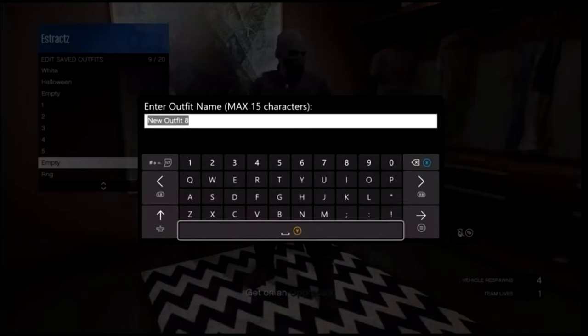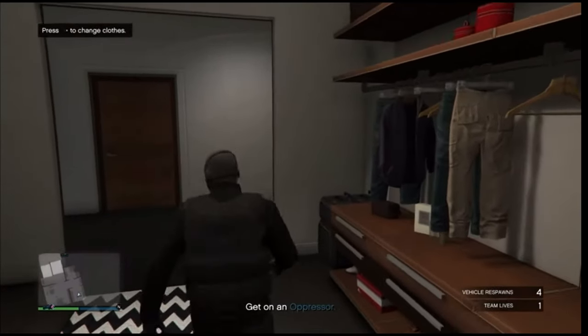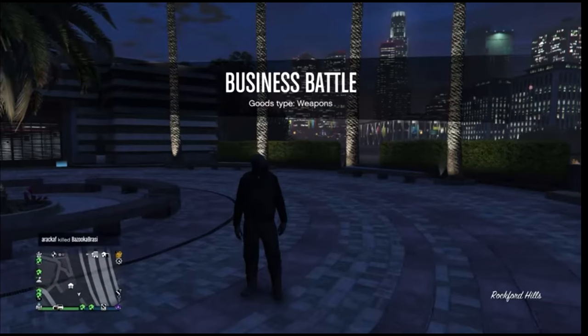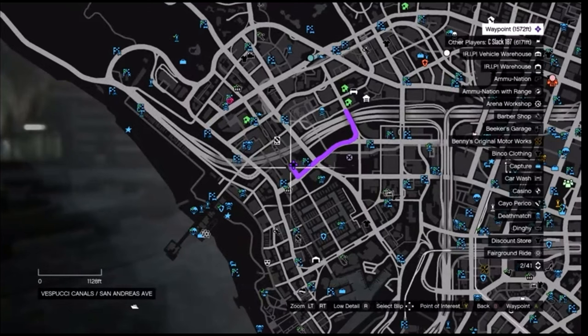After you save the outfit, back out of the closet. Pull up your phone and leave the job from your phone. When you load back into a public session with the black joggers, go ahead and head to the clothing store so we can put together the outfit you see in the thumbnail.